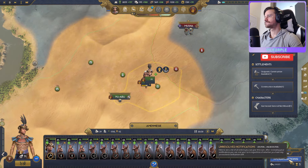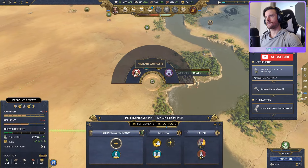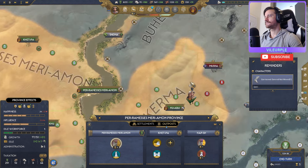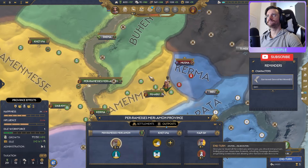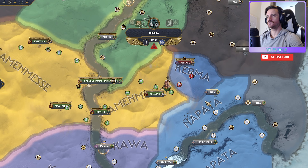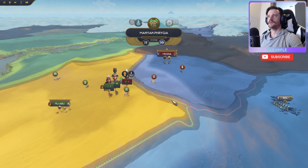We're going to go ahead and build a shrine. That should be good there. We want to rush to get Musha just so Napata doesn't come up here and try to swoop it from me. How dare they try!